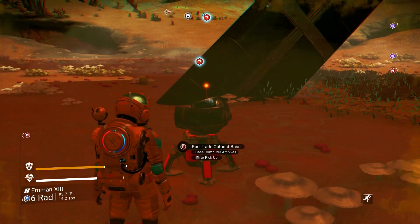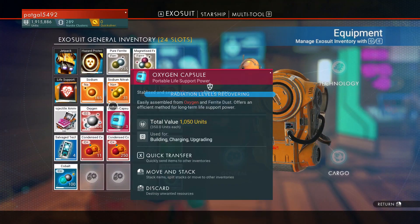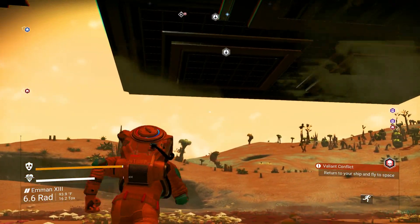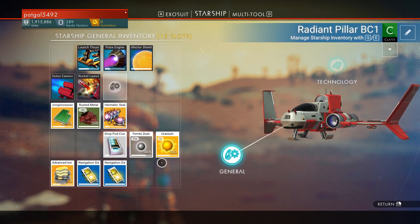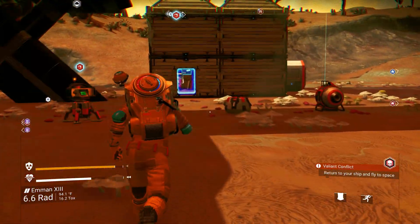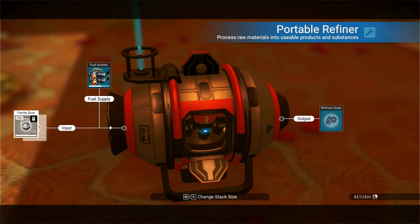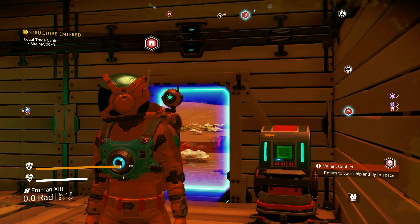I have pure ferrite and ferrite dust, and I think I have some up in the ship too. I had some extra uranium because I went mining for it. What I'm going to do is put the ferrite dust in the refiner — that should be enough. I'm going to let that turn into pure ferrite and then we'll be back.